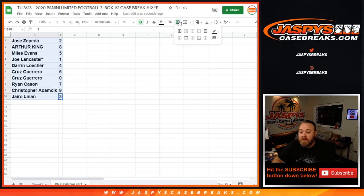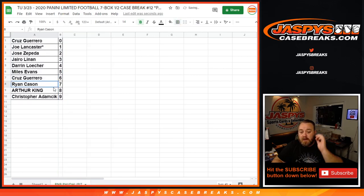So that's the random number block randomizer. Cruz Guerrero with the zero spot gets any and all redemptions in this break for the Eagles, Cowboys, and Steelers — even known one-of-one redemptions — while Joe Lancaster with the one spot would get any in-person one-of-ones for this break for the Eagles, Cowboys, and Steelers.